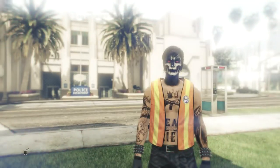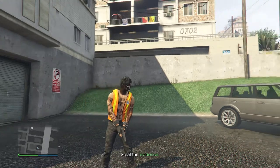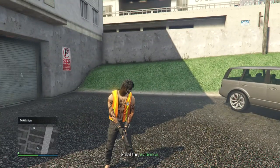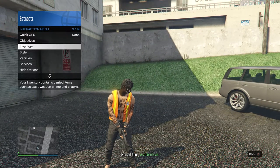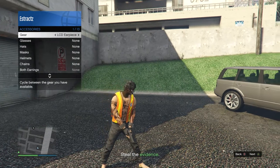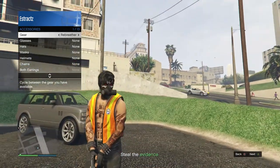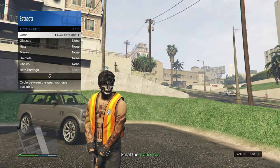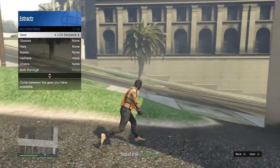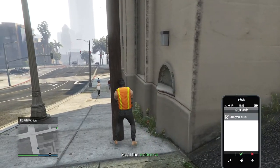Hit Ready to Play. Once you're in the Crooked Cop mission with the vest on, pull up your Interaction Menu, scroll to Style, then Accessories. Under Gear, scroll left once to equip the LCD Earpiece. If you don't have the earpiece, you can also put on the Rebreather or Night Vision Goggles. After equipping a gear piece, pull up your phone and leave the job.